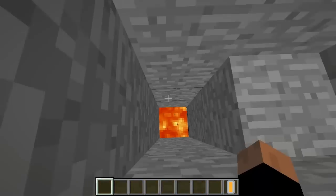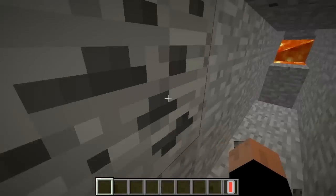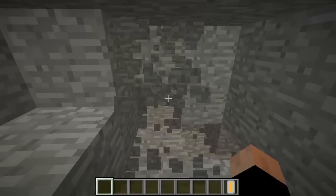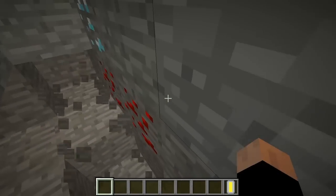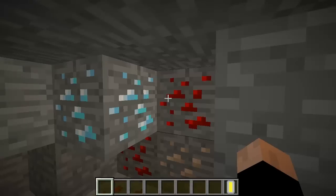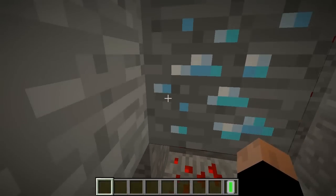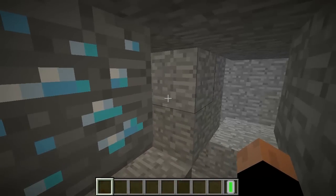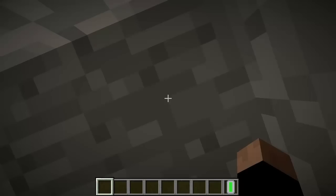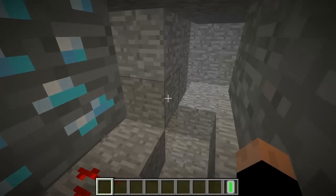We're at red again. So even with this diamond meter — it's yellow now. If it's at yellow, that means it's two to three blocks away, so it's probably right next to a wall or something. And now if it's green, it means you're right next to the block — you're pretty much looking at it. It's right under you, right on top of you, right next to you, so you should be seeing it.